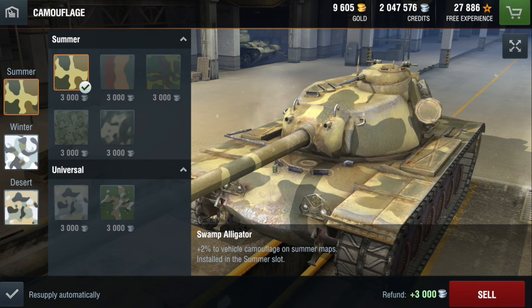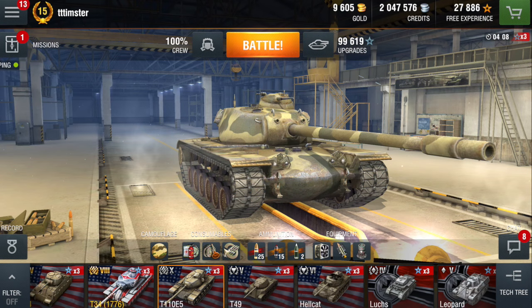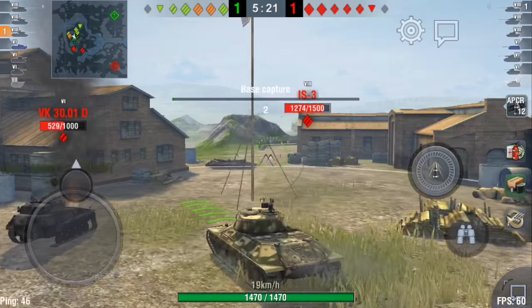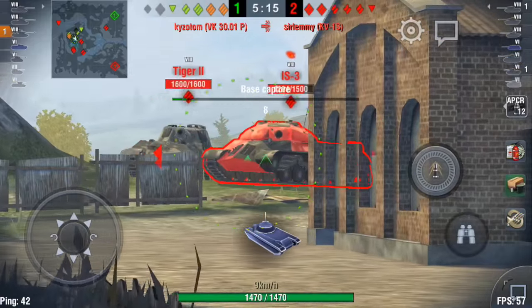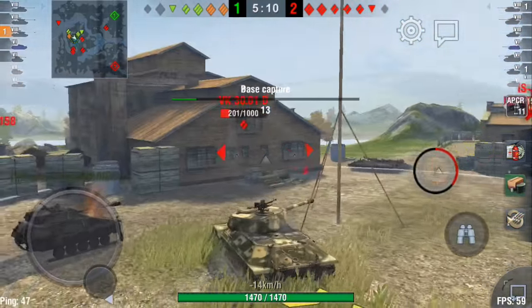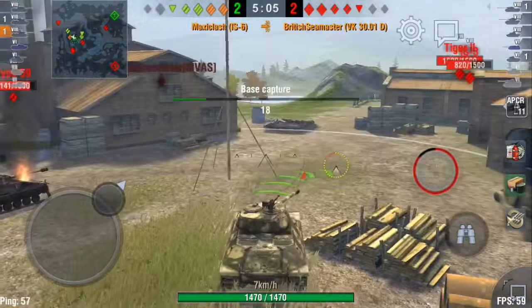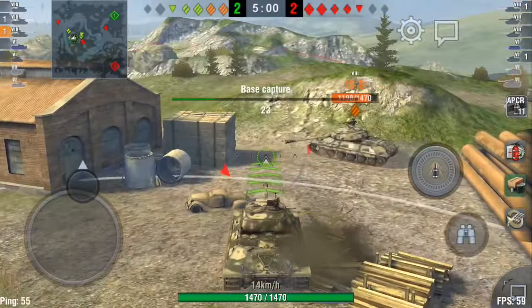Before you even click the battle button, there are two rules of thumb that everyone should know regardless of the tank they're playing or the map they are on. The first rule of thumb is to never go to the cap the second the battle starts. It's normally in the middle of the map, it's very vulnerable, and in a non-advantageous spot. I strongly do not recommend going there if you're a beginner.